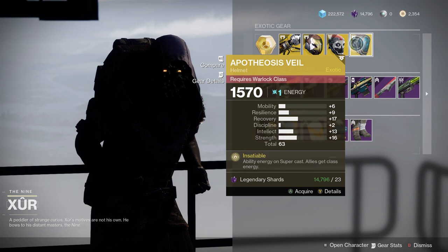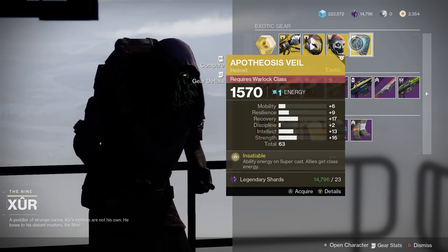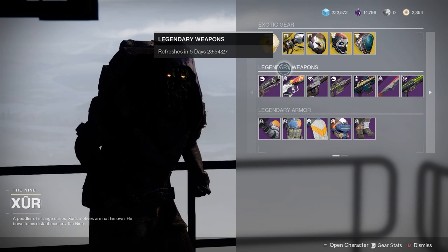And Apothesis Veil — you can use it in certain builds. It might be useful, but it's really niche. The 17 recovery is pretty good, so overall an okay day.